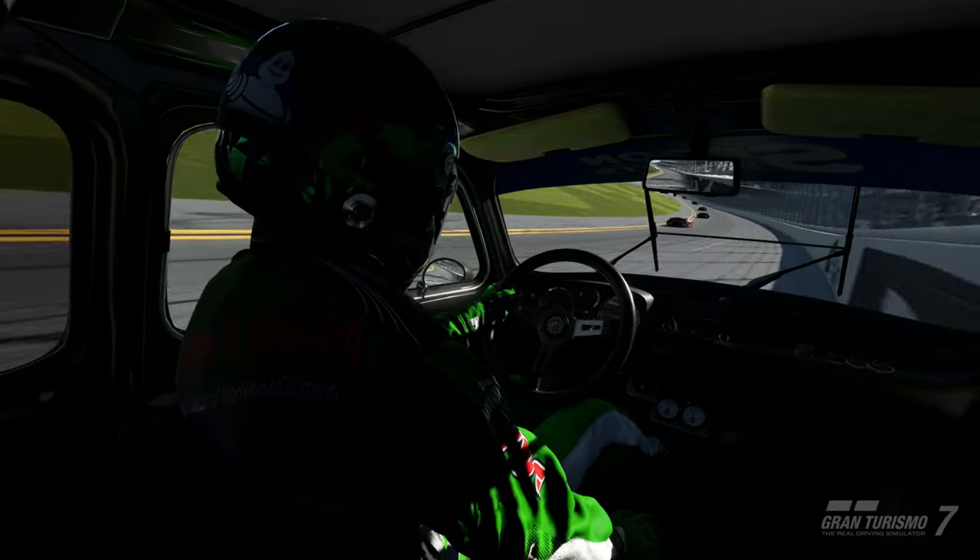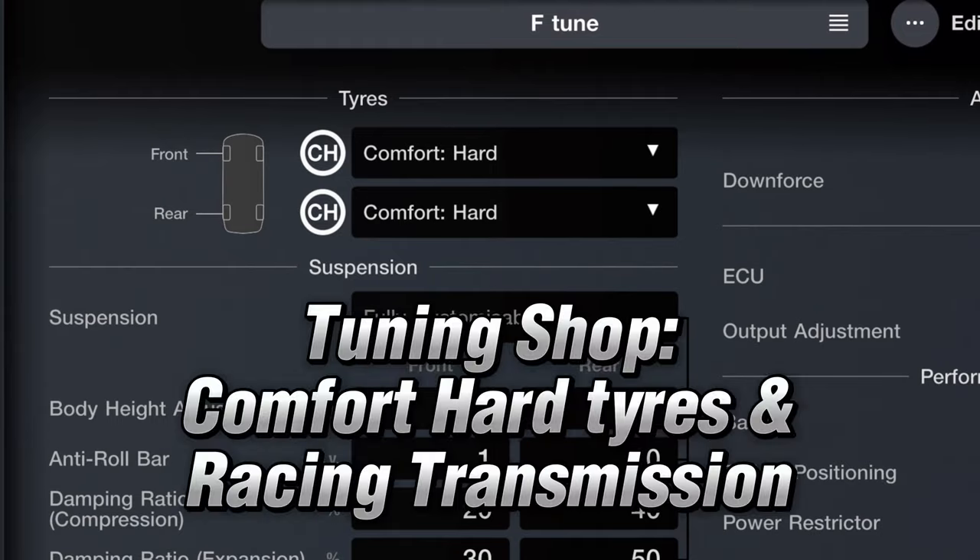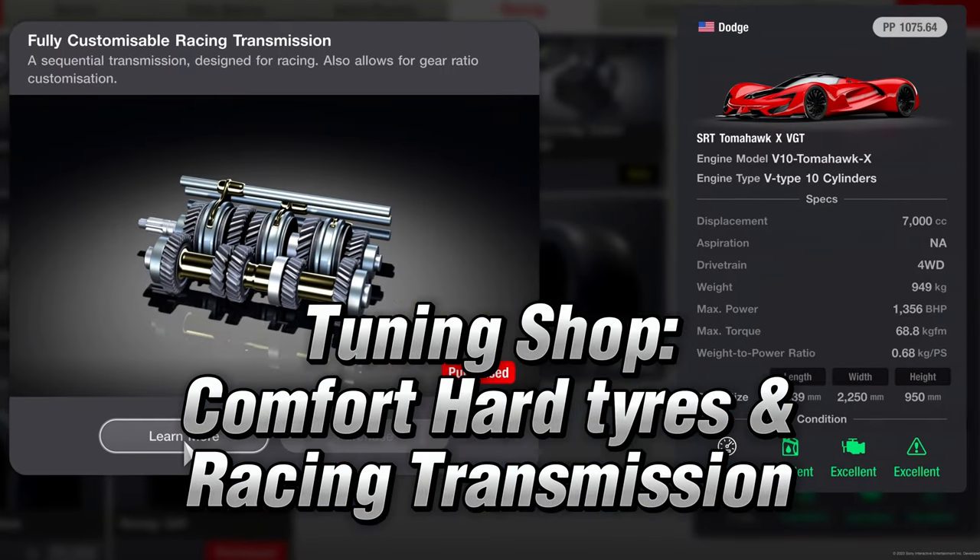For this tune we need two cars. First, go to the Dodge dealership in Brand Central and grab the SRT Tomahawk XVGT. It's a million dollars but you will make that back pretty quickly. Then go across to the tuning shop and buy comfort hard tyres and the fully customised racing gearbox.